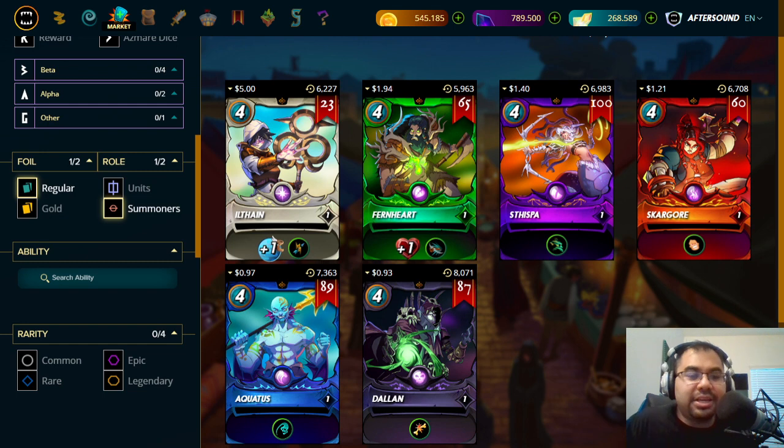At the end of the day, their abilities affect something so specific, whereas Ilthane affects an entire attack type, and Fernheart and Thispot similarly. So you'd need maybe a couple of different rule sets added into the mix, and I don't think we're going to get all of those different types of rule sets anytime soon.